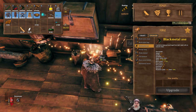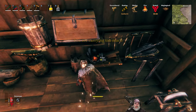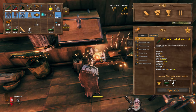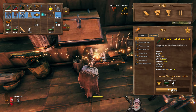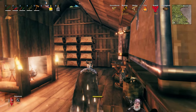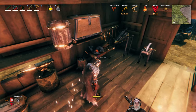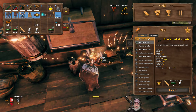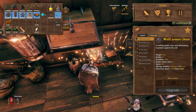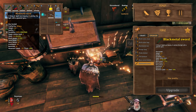All the rest of the black metal we have is going towards upgrading our sword. We might not have enough to get it to level four, but we'll see. Let's upgrade to three — and then the black metal sword... I think we're going to be able to do this, you guys. And that is it — max quality! This guy now does 113 slash damage.